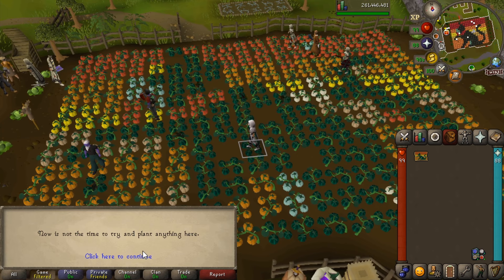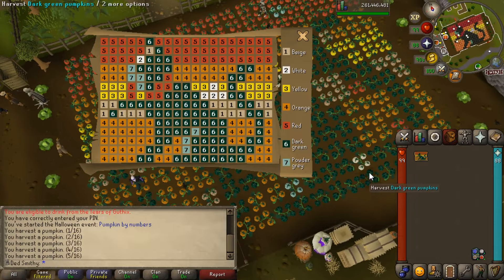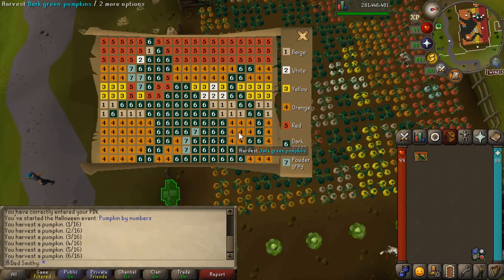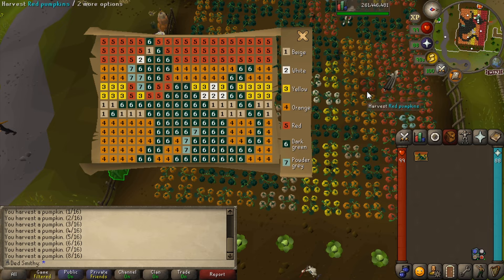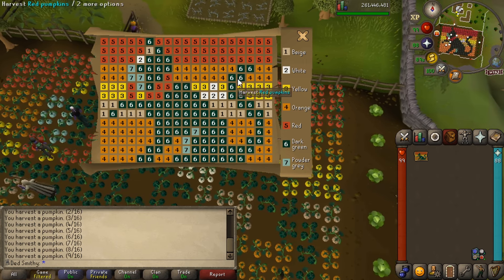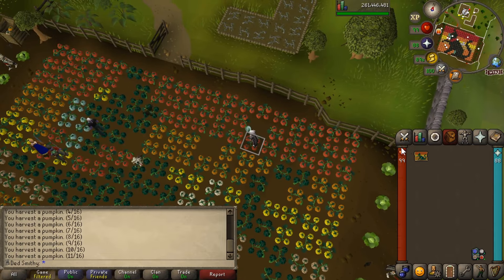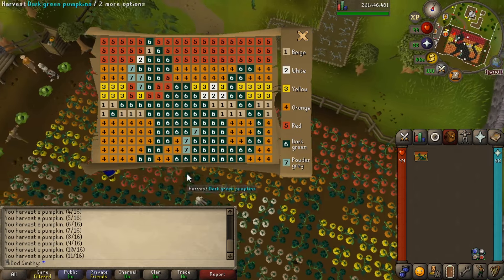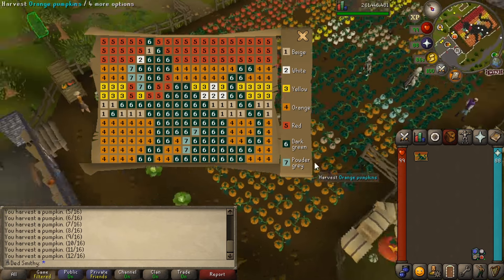There are about 15 to 16 pumpkins that are wrong, so let's carry on removing them. There's another wrong one down here. Note that this will likely be different for everyone, but you get the idea of the concept. This red one here is wrong, there's another red one over here that looks wrong, and there's a red one there too. That one should be a dark green. That blue one doesn't go there, and that one there shouldn't be orange — it should be yellow.